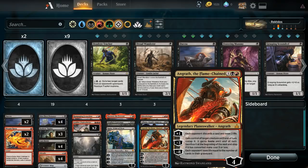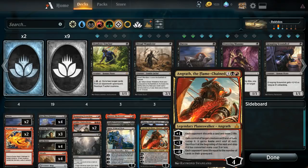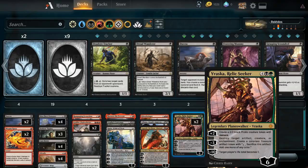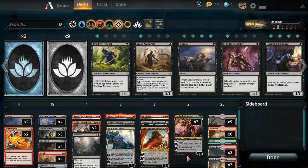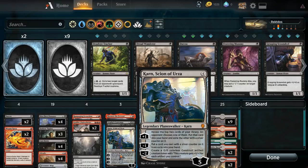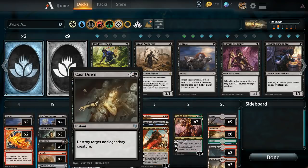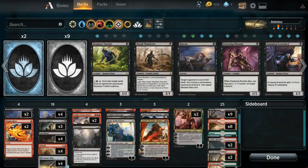We've got Angrath, intended to go up against control. When they start getting a little cute doing their things, you duress or doomfall their spells away, then Angrath comes down and starts stripping the rest away from them - picking away and picking away at them. Then we've got Vraska at the top - the only green in the deck - and we're basically running two, three, four, five planeswalkers. We'll draw them, and then a whole bunch of stuff to get us there and do dirty things until we do.